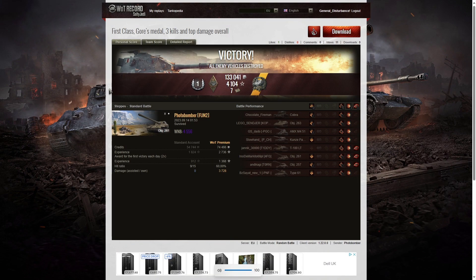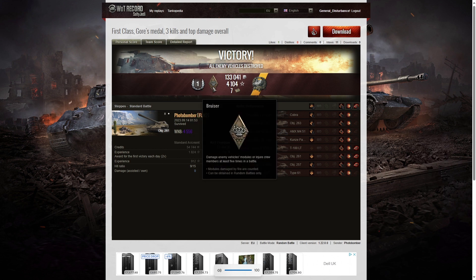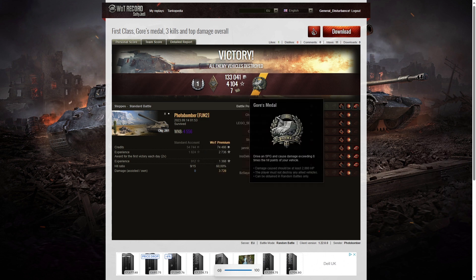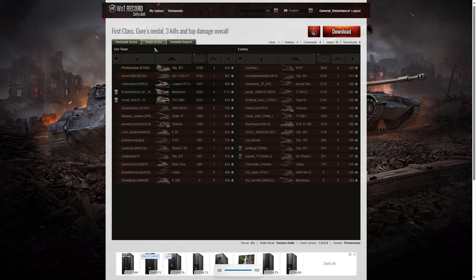That was another interesting battle from Photobomber in the Object 261. He managed to get a first-class tanker out of it, as well as a Bruiser medal for getting at least five critical hits — in fact, he got 13. He also got a Gauss medal for doing damage exceeding eight times the hit points of his own vehicle, as well as a WN8 of 4,556, which is Super Unicum standard. He got the highest damage in the game, but didn't reach 20% of the enemy hit pool, which is why he missed out on the High Caliber.